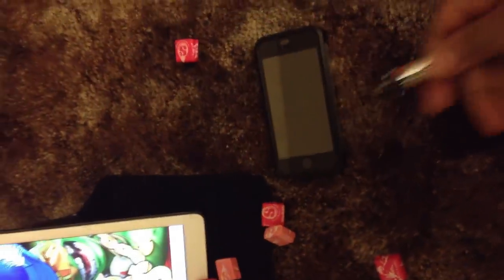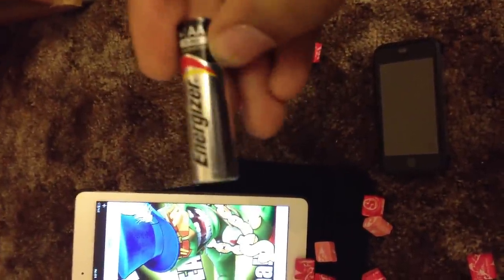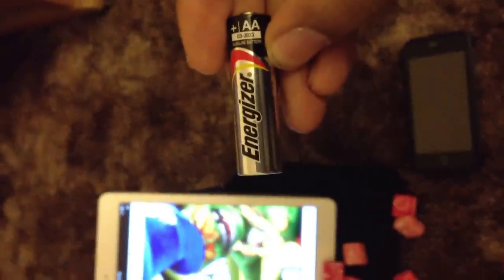Second step: you have to actually get a battery. Now it has to be Energizer — make sure it's not Duracell — and double-A. Get that right. What we're gonna do is tap it three times, spin around twice, and then we should be good. Turn it back on after that.